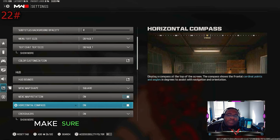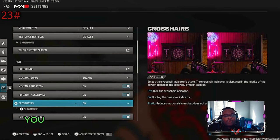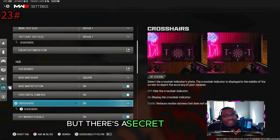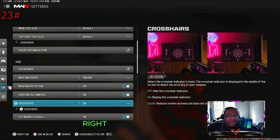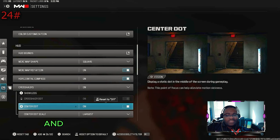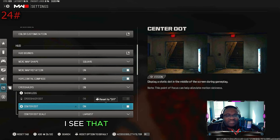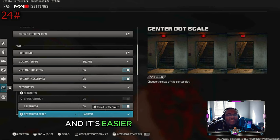Make sure the horizontal compass is turned on — it tells you where people are shooting from left and right and gives precise locations. Have your crosshairs turned on so you know exactly where you're aiming. Here's a secret tip pros aren't sharing: when you have crosshairs turned on, go to where it says center dot and turn it on. Even when the crosshairs fade away, you'll still have that center dot. Set it to largest so it's easiest to see exactly where you're aiming.